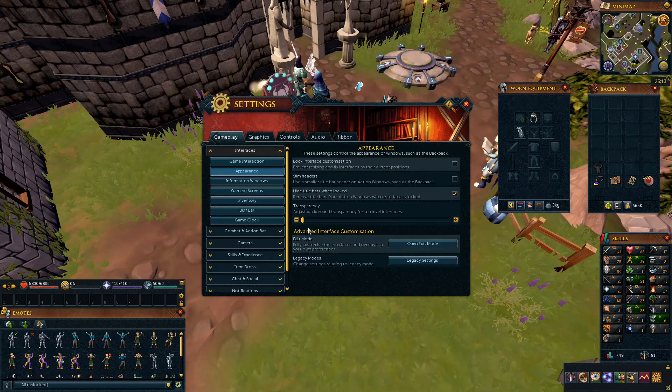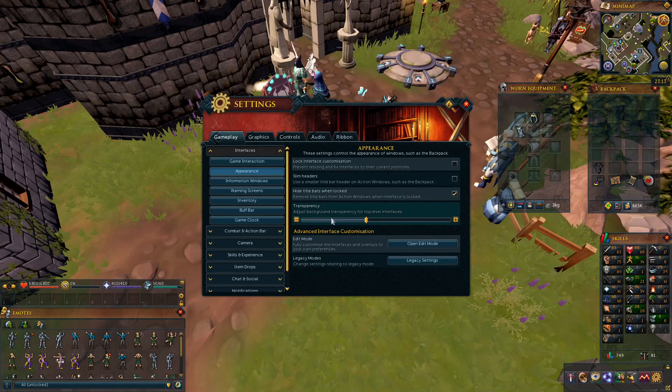You can also change the transparency. On this account I have it fully opaque, but on my main account the game window is completely different. I like to keep it at a medium level while setting things up just for visibility purposes.